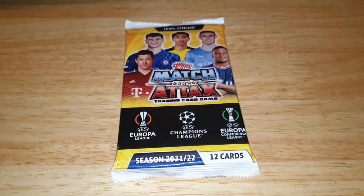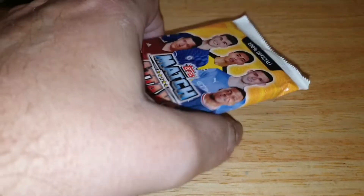Hi everyone, welcome back to CoinWorld UK. I hope everyone is having a great day. Today I'm going to be doing a Match Attax Topps Trading Cards Pack Opening for Season 21-22. This is for the Europa League, Champions League and Europa Conference League. Of course I do collect Premier League cards, but I do prefer these because you get a lot more variety out of them. So let's get into it and see what we find.